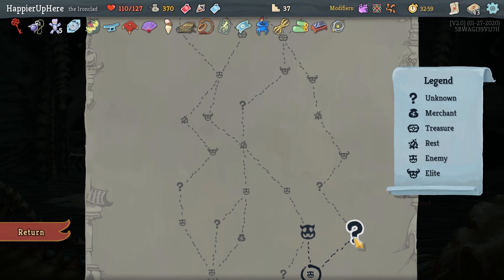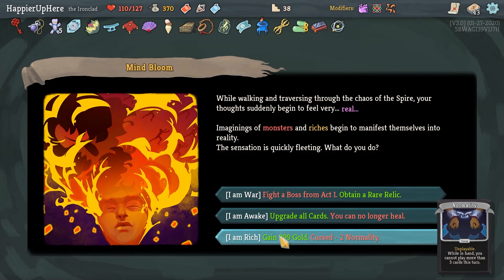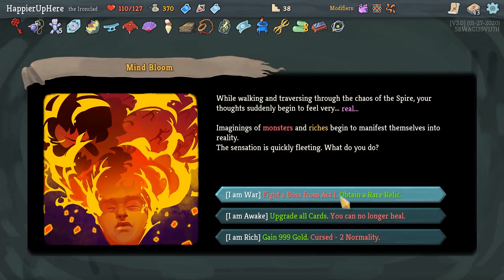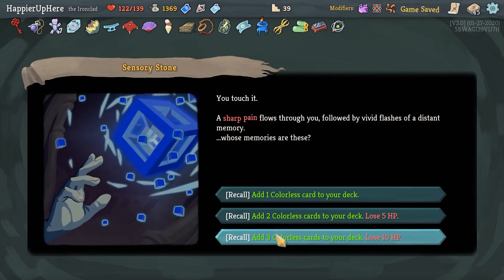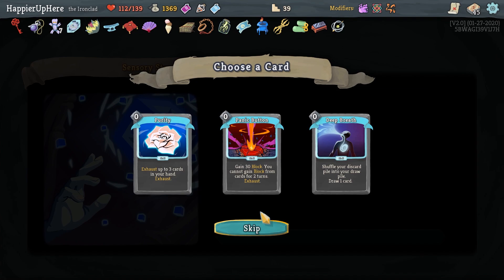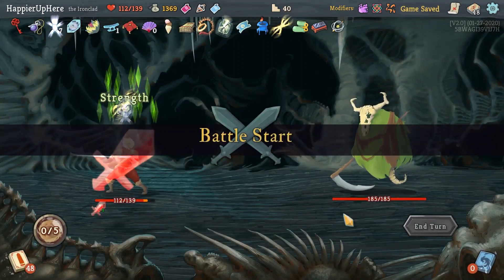Flame Barrier, Infernal Blade, or Sentinel. Infernal Blade might give us something good. Flame Barrier is good defense though, especially against the Time Eater. For four elites I have to go on the right. Two extra curses — I think I have to take them, especially since I have Blue Candle and can get rid of those curses. Gain 999 gold. What am I doing in terms of relics? 5, 10, 15, 18, and then 19, 20, 21, 22, 23. Even if I take this, I'm not guaranteed 25 curses. So let's just take the gold — that's extra points as well as extra curses and extra strength as a result.